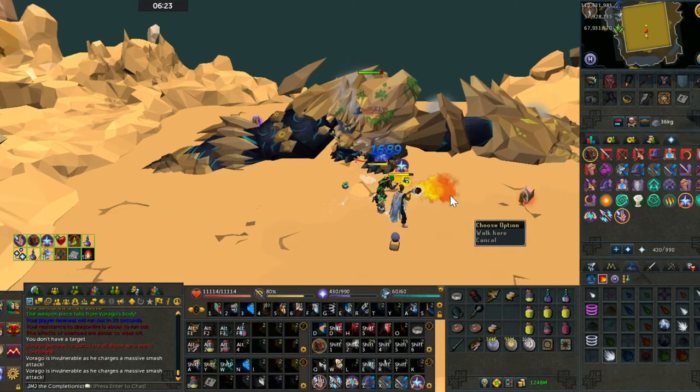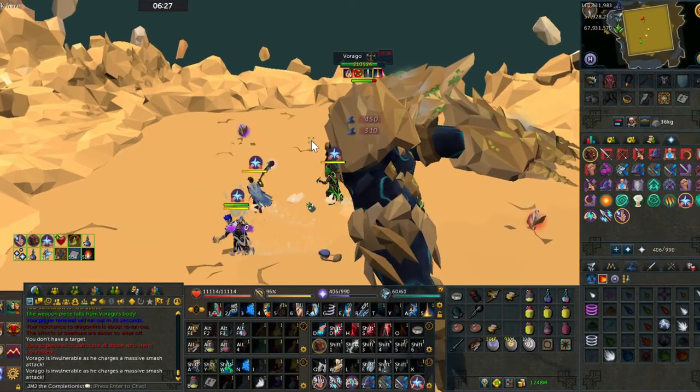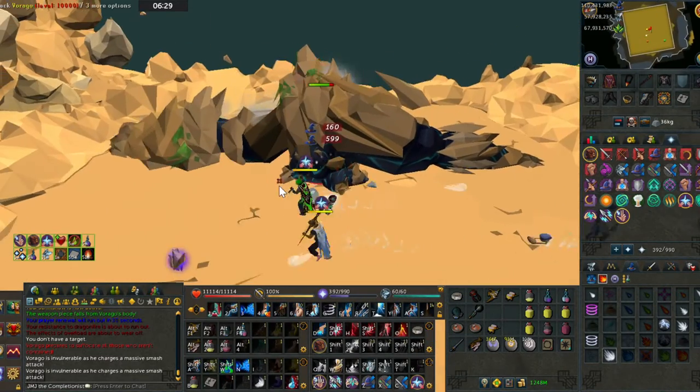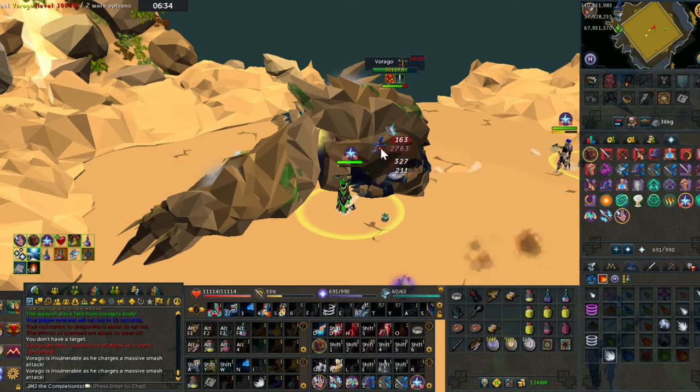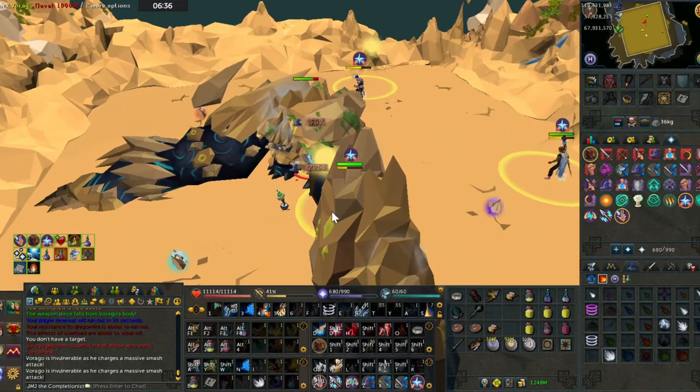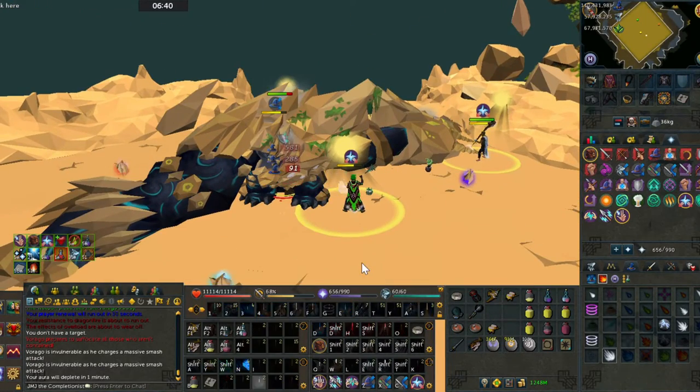First off, everyone on the team should do a Wild Magic and then Asphyxiate on the first segment. After you've done that you then want to be building up back to Sunshine. Key things to remember whilst building to Sunshine are the position of you versus the other two members of your team, as well as how easy it will be once you Sunshine to get back in and do the next bit of DPS.